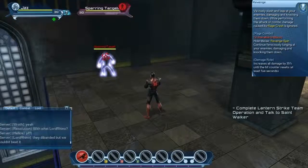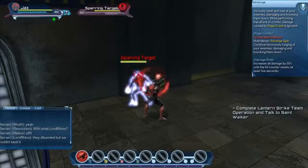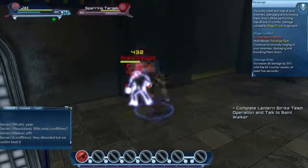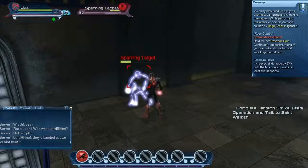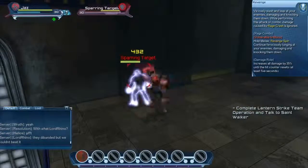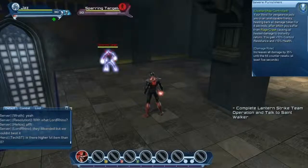Revenge is the next skill — a lunge that damages and knocks your enemies down. This can be comboed by holding melee to execute Revenge Spin, where you continually lunge at enemies, damaging and knocking them down. Note that Revenge can be used to ignore the damage from rage crash.